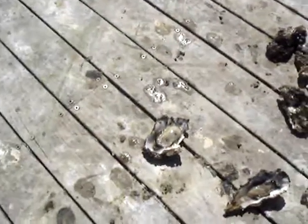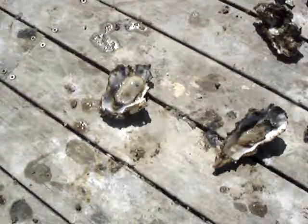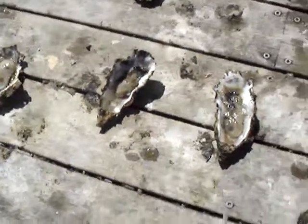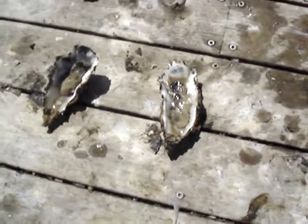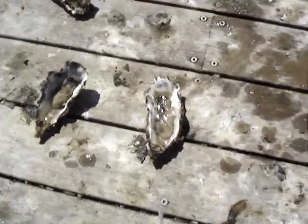If we have a look at the oysters - that one there's not too bad, it's got a little bit of fat to it. That one there's not too bad either, not as much fat. And then that one there's got a little bit of green still on it, and the green means it's not quite ready.